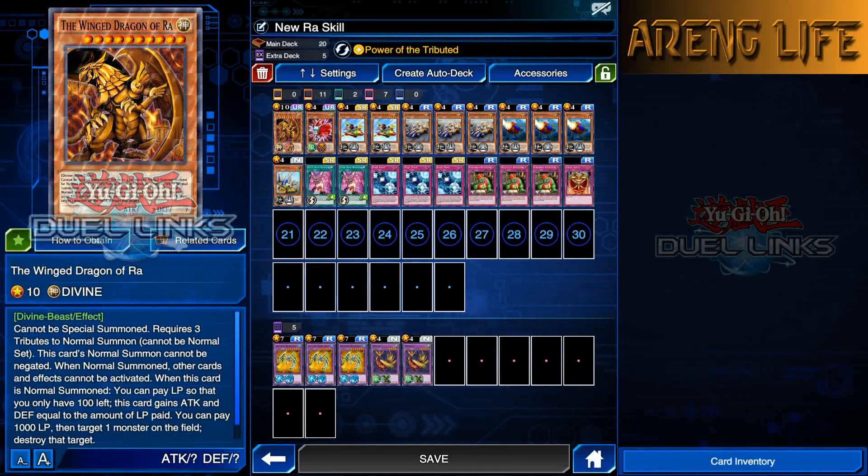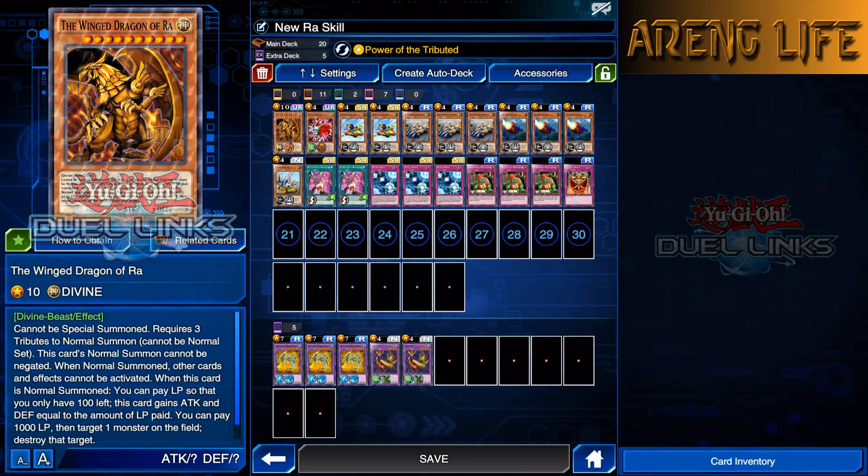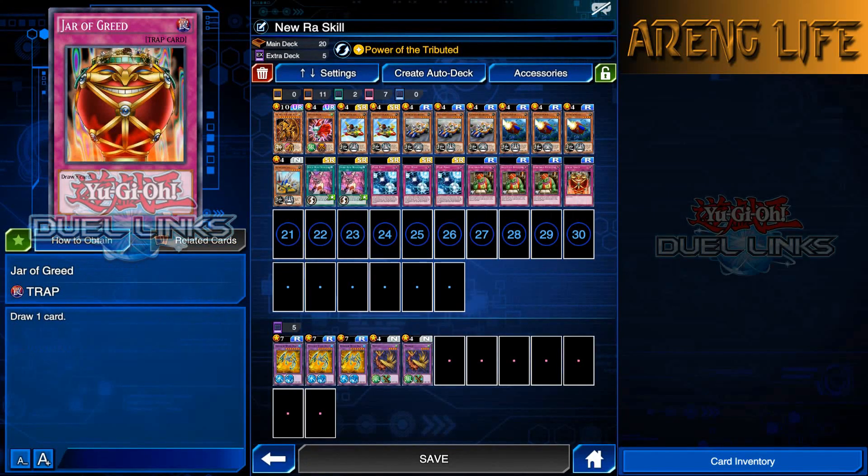Fair enough, we got another deck for you guys. This deck is actually one of my older decks - my Power of the Tributed Gear Gear Control deck. Shout out to Master Z in the comments who told me you can actually use this deck to farm Mai. I did change a few cards - I took out some Super Rushes and generic protection cards and replaced them with Good Goblins and one copy of Jar of Greed.